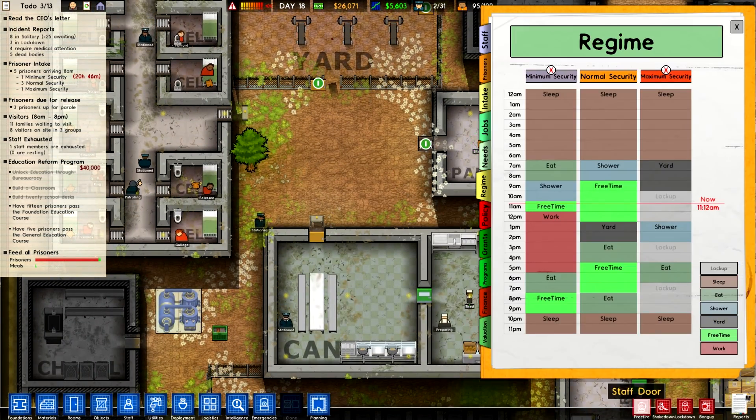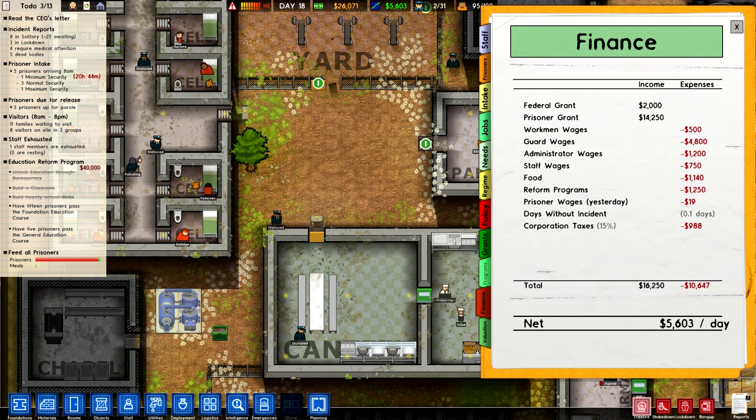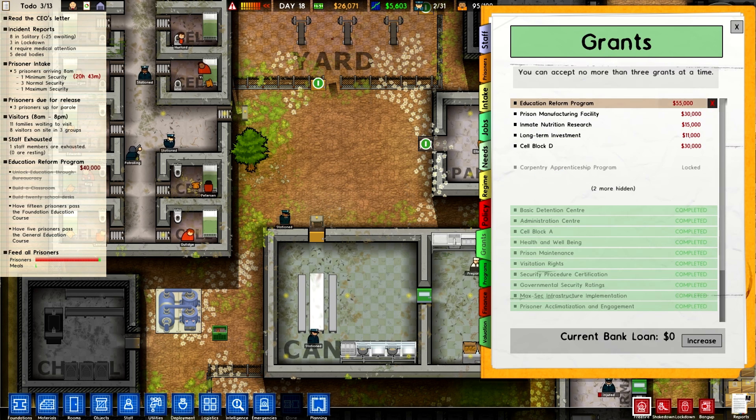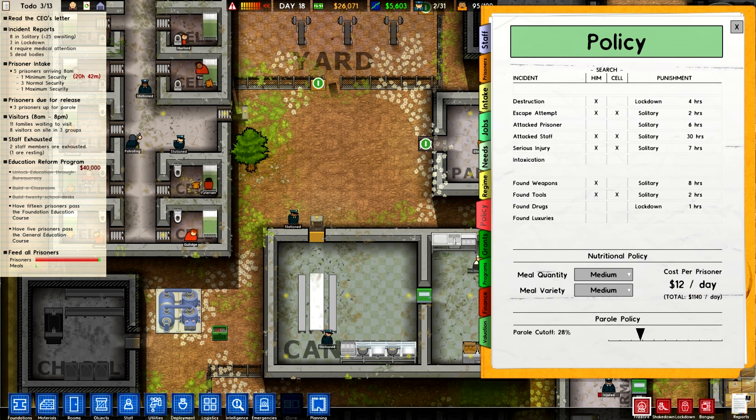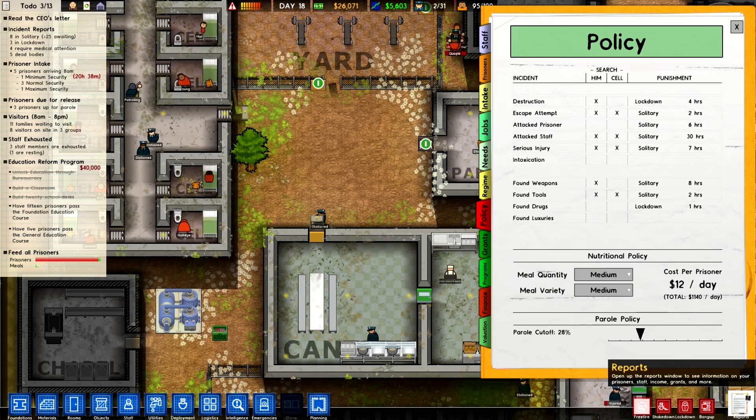You can set your parole rate. Right here — it's cut off but it's 28%. So below 28% re-offending rate will get paroled.